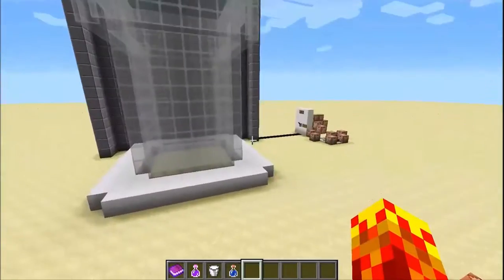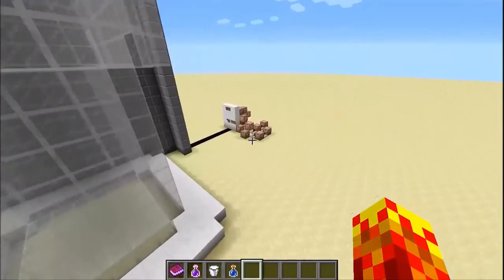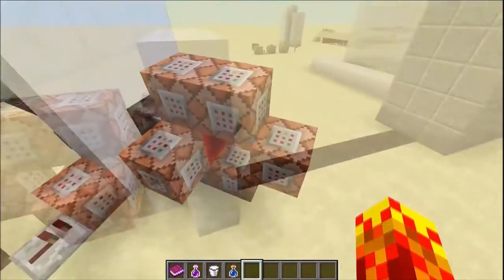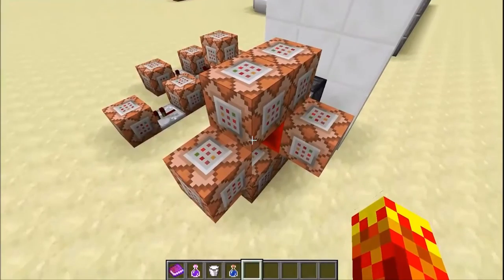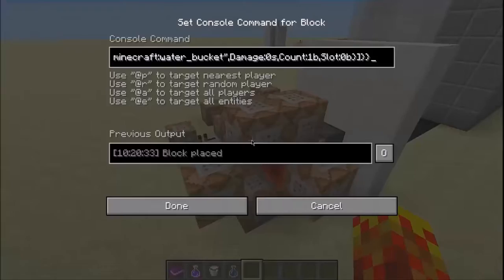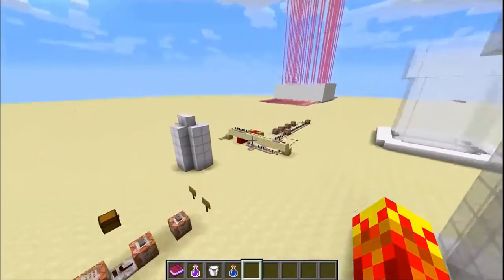The next thing is how I actually put the ingredients into the blender — or the machine. The lever here actually places three different command blocks into that clock over there. So when I flick this lever, these command blocks get activated. I've got three different command blocks that get activated: the redstone block activates this command block, this command block, and this command block. Each command block basically sets a command block down in that clock over there, adjacent to the redstone clock, with a specific command.